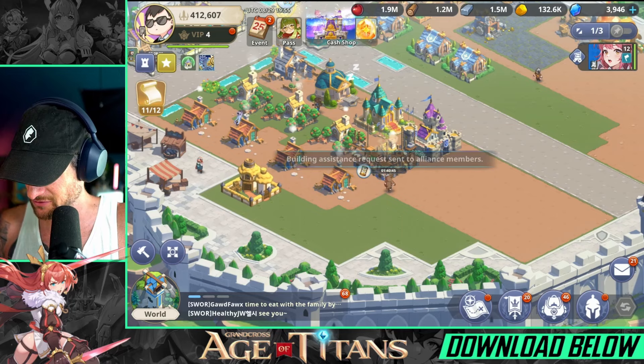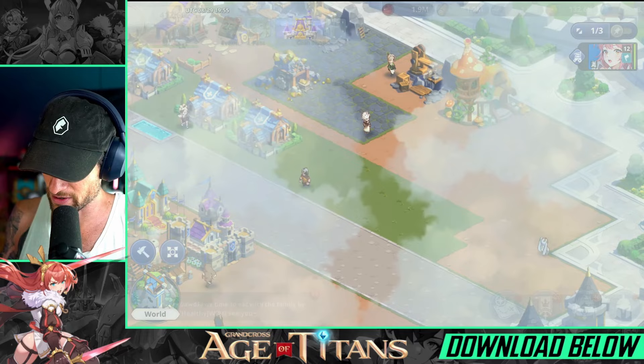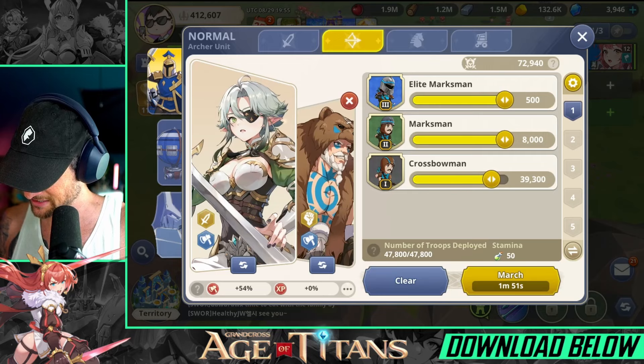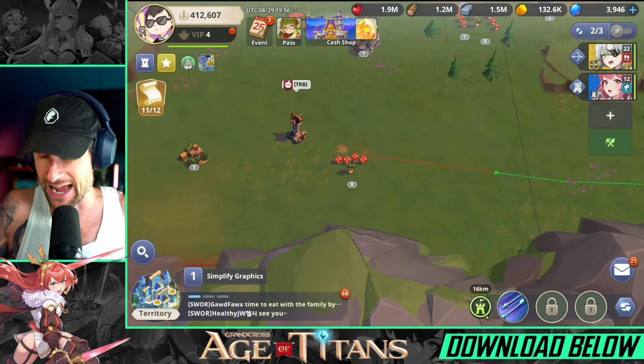The best way to progress is to join an alliance — you can ask for assistance from members and it helps you level up quickly. Also, clear out all the areas on the map to unlock more things and level up your champions. If you want to level up lower-level units, use the search bar to find, say, a level eight monster, attack it, set your troops, and send a lower-level unit alongside a higher-level champion to level them up together.